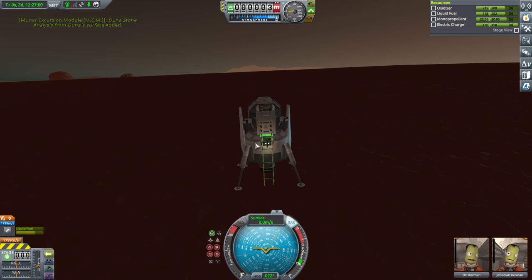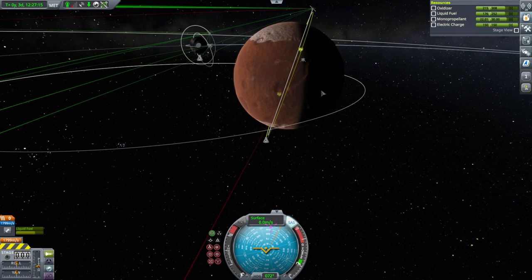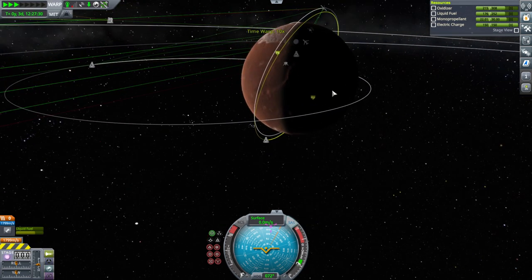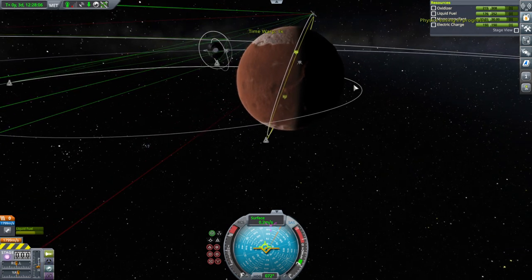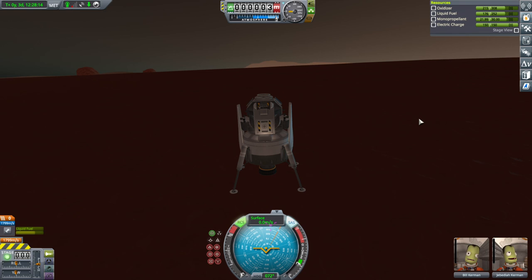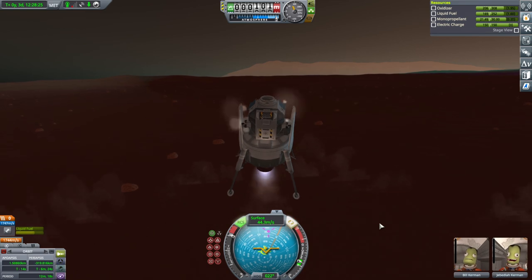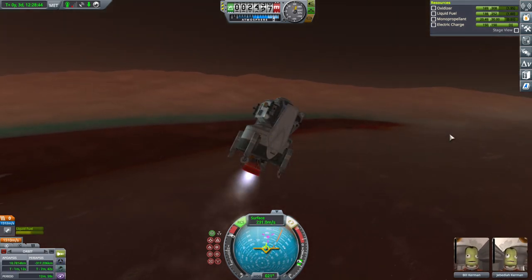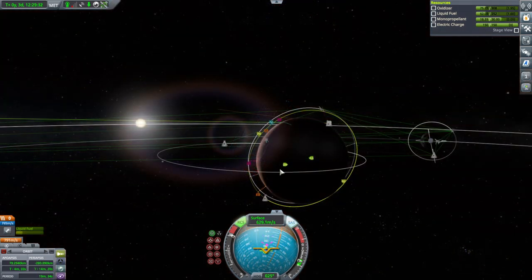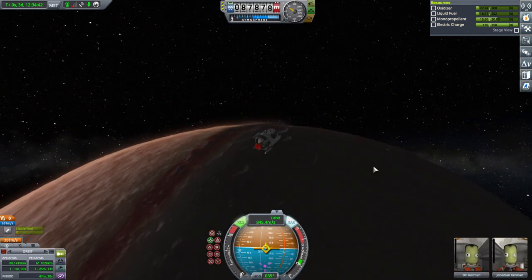We're not too far off right now. I'm in a rush to get this done — going north-northeast. SAS on, RCS on, full RCS. Let's get the orbital information up. I think this will be a good ascent. We are in a safe orbit again.